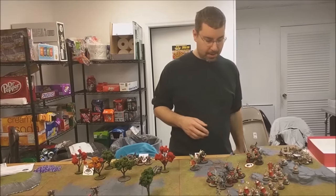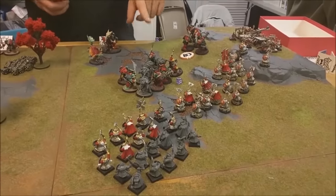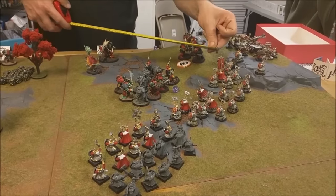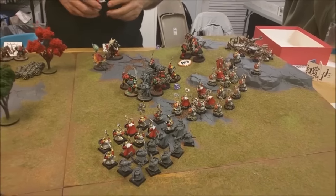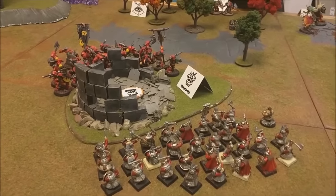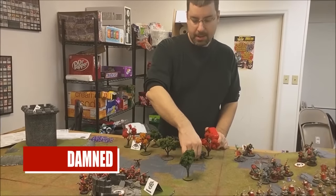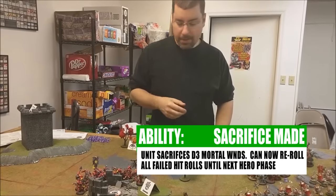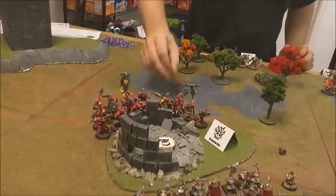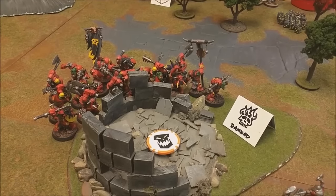The Brutes have moved up — I'm hoping to put these Brutes into some artillery and these Brutes in to support the others. Grimgor would be amazing if he can make an eight-inch charge. Moving 20 Arboys one inch is an exercise in futility. I'm going to use the dam terrain — it deals d3 mortal wounds, so I take three mortal wounds: one guy dead, one guy on one hit point — but that means I get plus one to hit this turn.